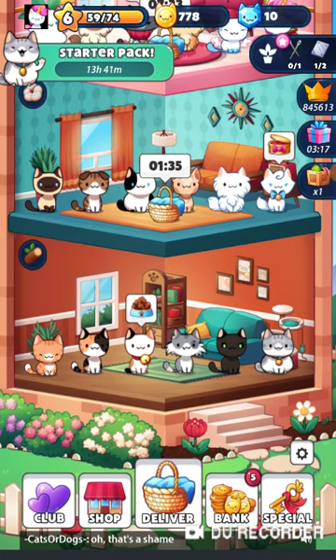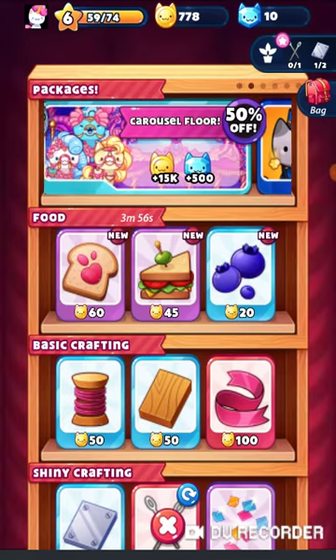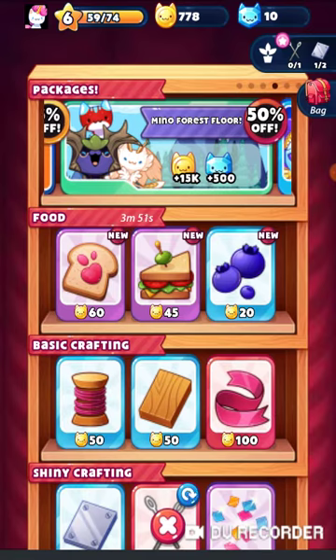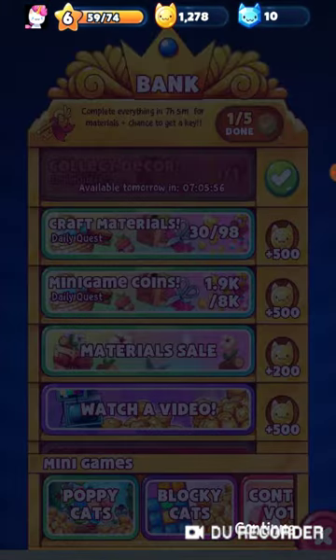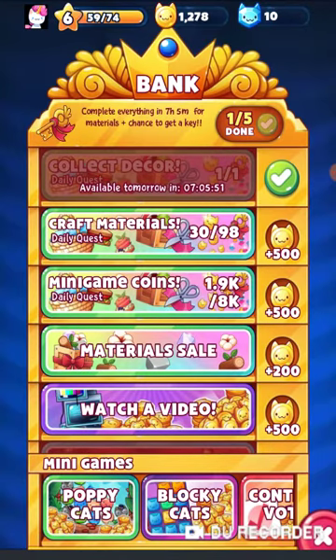I'm almost to level 7 so I might join a club soon. Here is the shop — at the top are packages you can get; I'm not going to get any because I'm not wasting my money on that. Here is the Library, which is basically the Cat-a-log. Here is the Bank — oh cool, we get 500 coins. These are just things you can do throughout your gameplay.